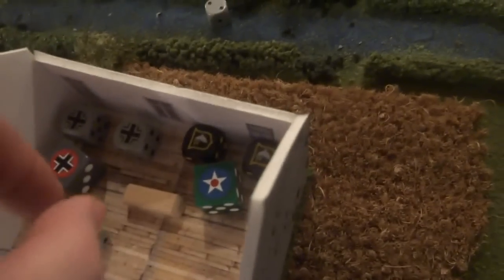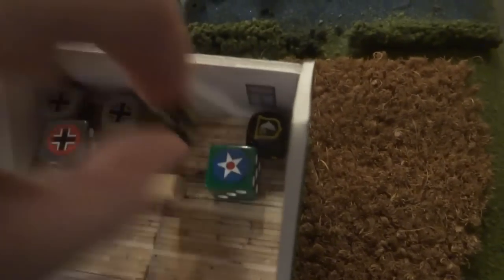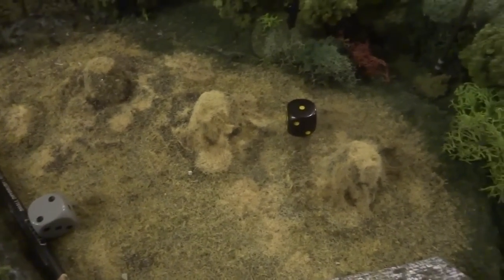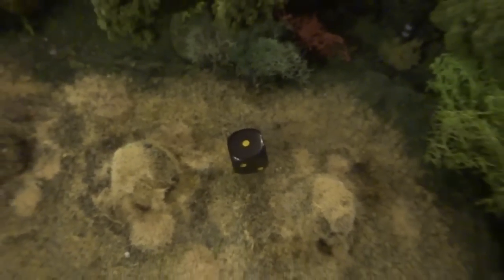We keep the victorious side and throw the losers out. Another pair-up — the same modifiers. We roll, and the Americans win again without even needing their plus two modifier. That is another German loss. With the two remaining squads paired up — the Americans win again. With modifiers of plus three for the Americans and plus one for the Germans, it's obviously an American win again.